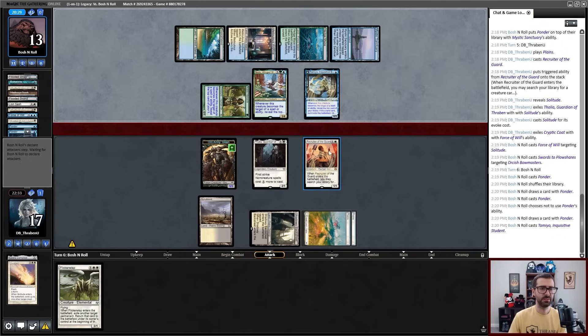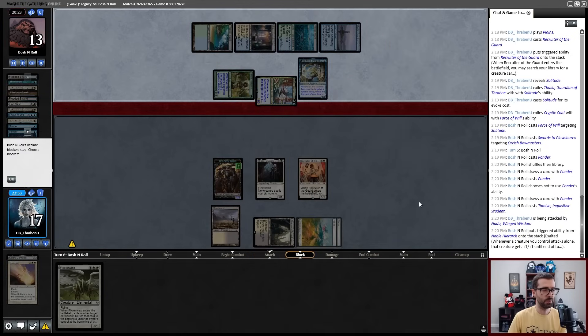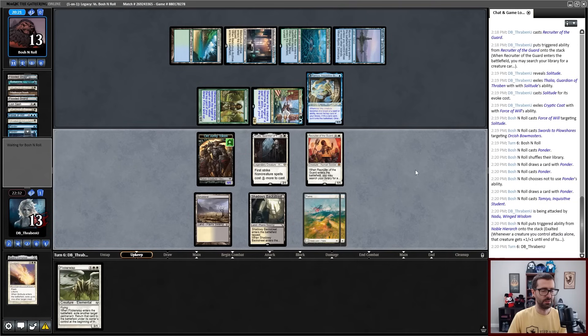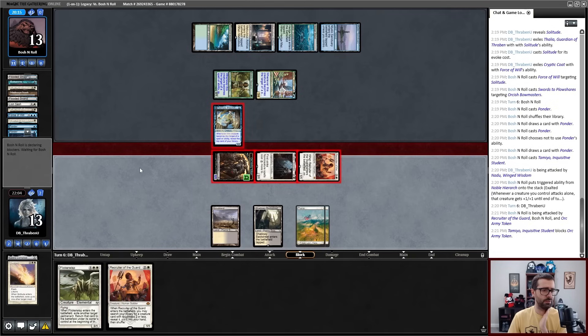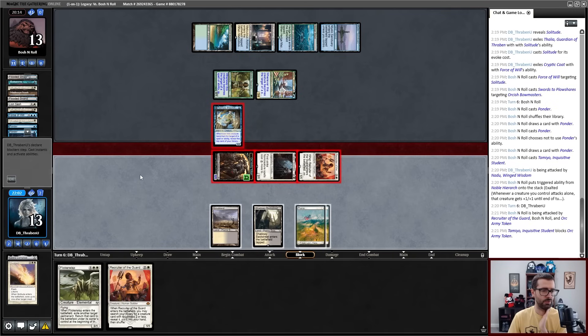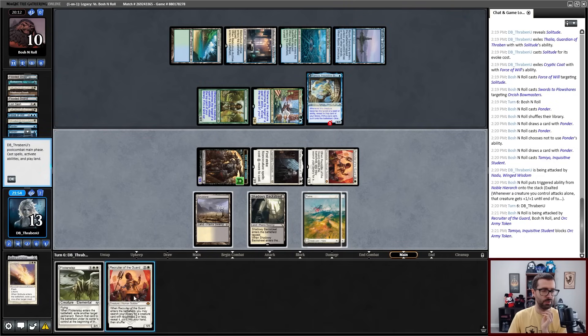We've got a Swords to Plowshares on my Bowmasters, which makes sense. I can Flickerwisp Recruiter of the Guard on my next turn to get something that answers the Nadu. But my opponent could drop a Shuko this turn and life could get real bad. It is just another Ponder — good. Inquisitive Student. I'm going to take four in the air — not the best. There's a Recruiter of the Guard. So if I'm willing to lose my Flickerwisp, I can just Solitude this creature immediately. Alternatively I could Flickerwisp. The opponent is playing around Bowmaster ping by not blocking the slightly bigger Thalia. I think I'm going to Flickerwisp Recruiter, get Solitude, Solitude it out of play, and leave myself with the flying body.